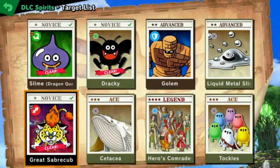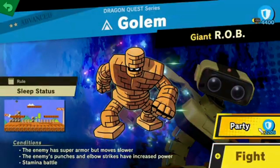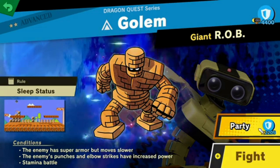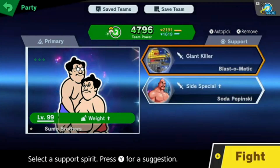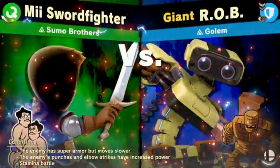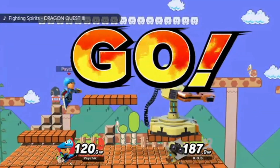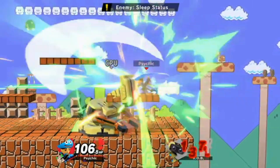Alright, now we've got one more for the Mii Sword Fighter — why did I say Mii Brawler? Alright, Golem. Enemy has super armor but moves slower, enemy's punches and elbow strikes have increased power, stamina battle, sleep status. Giant killer, lipstick equip, stamina, stamina, giant killer, side special up. Let's use side special up and giant killer — Sumo Brothers versus Golem. Super armor here, enemy sleep status.